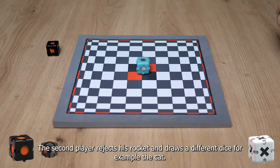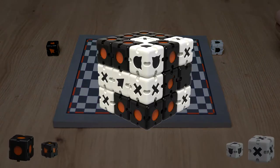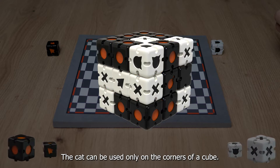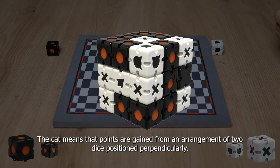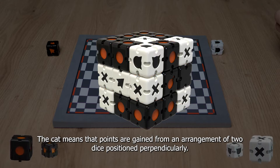The second player rejects the rocket and draws a different dice — for example, the cut. The cut can be used only on the corners of a cube. The cut means that points are gained from an arrangement of two dice positions placed perpendicularly.